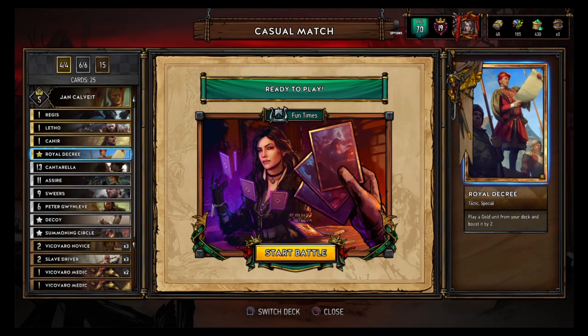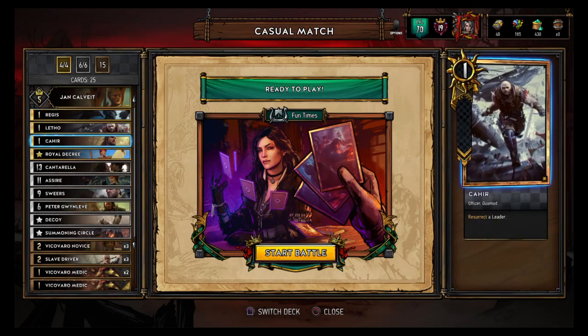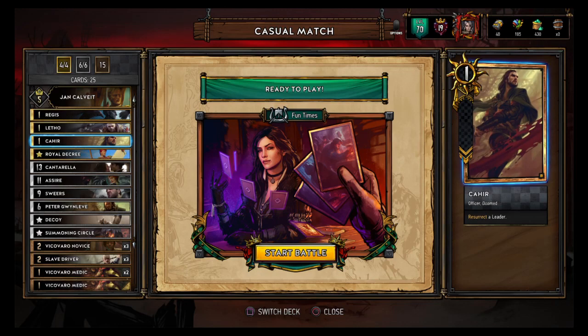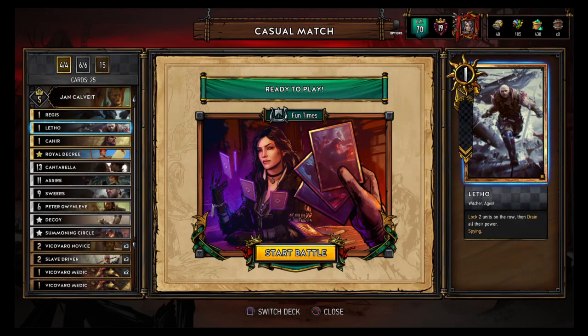Royal Decree — play a gold unit from your deck and boost by two. This gives you a little more consistency on the Regis-Letho combo, and they're all one-power golds. He was running Igni but testing Vilgfortz too because he said Igni doesn't work so well. So I went with Carher because John Calvac and Carher are fun times. You could run Vilgfortz too — it probably has some success, but with my luck he'll play something I don't want. So Carher instead — resurrect the leader, resurrect John Calvac, reactivate his ability. Always good times.